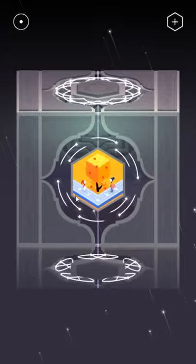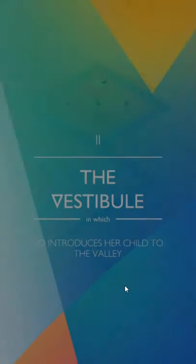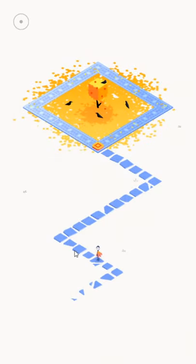Who's this? Who's this? Let's get started — Monument Valley 2! The vestibule: in which Rho introduces her child to the valley. Interesting! Wonder what valley this is. Aw, that's adorable! That's just cute.